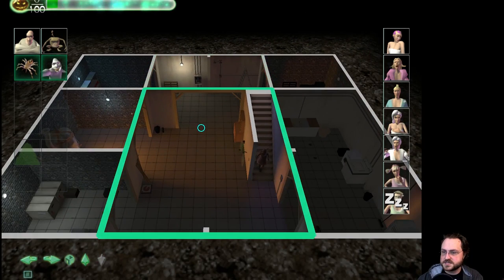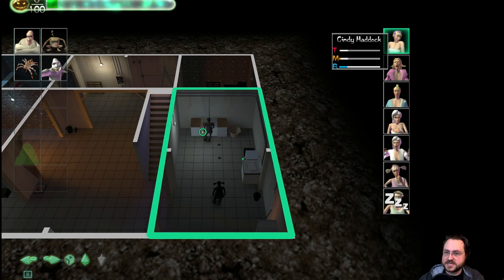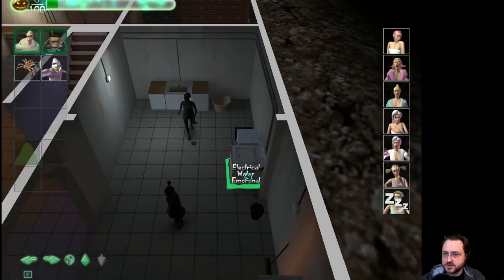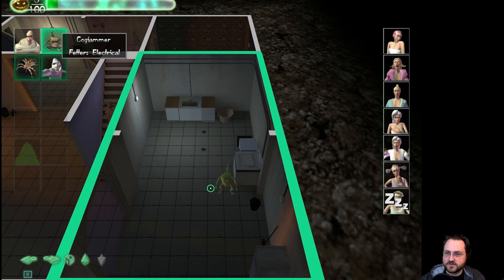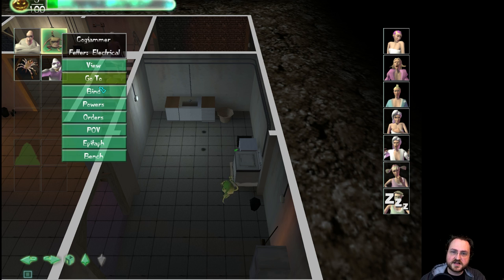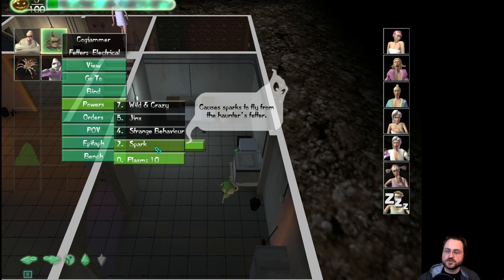Some of the missions have more convoluted quests than this, but this one is relatively straightforward. In the top left corner we have our plasm bar — the hundred, or the greenish area, represents how much I have access to; the zero shows how much I'm currently using. As I increase the fear level in the house I'll get more and more plasm. So for example this room over here has electrical, water, and emotional objects. I can bind Cogjammer to the electrical device here.